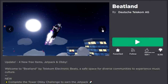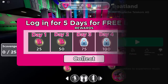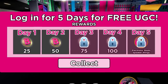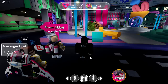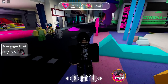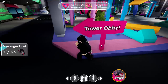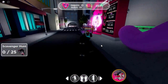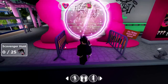We need to be playing the Beatland event game so let's join and I'll show you what we need to do. You can see at the side here it says scavenger hunt, 0 out of 25. Basically what we need to do is go back to the tower obby yet again — we need to do the entire thing all over again and collect these helmets.